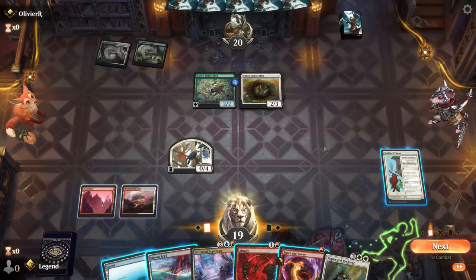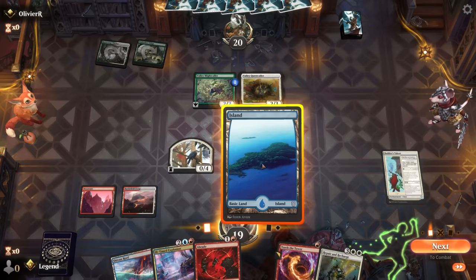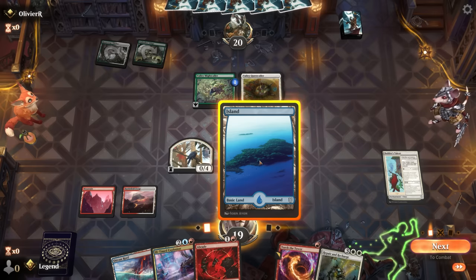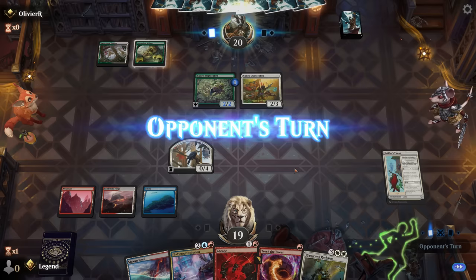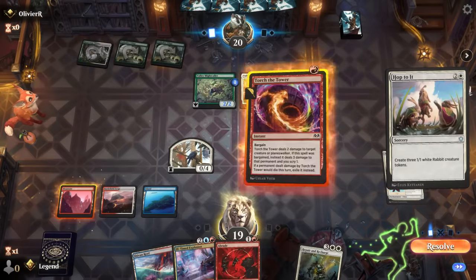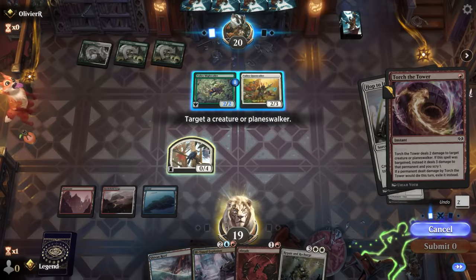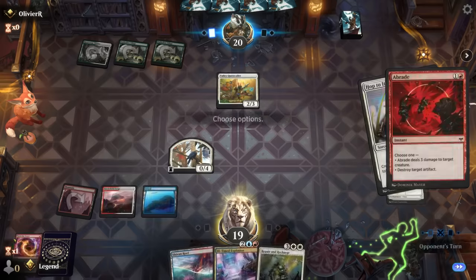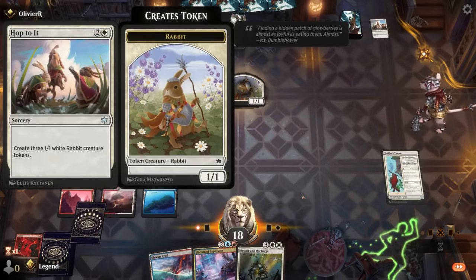Opponent plays a 2/2 Might Collar. We found Repair and Recharge, so the plan is probably to abrade the Quest Collar and then level up Builder's Talent, or play Torch the Tower if we want extra safety. Let's just pass the turn — not in a hurry to level up Builder's Talent, and we don't expect protection spells at instant speed from our opponent. We get to take out Might Collar and abrade Quest Collar, and our opponent does not get to scry.